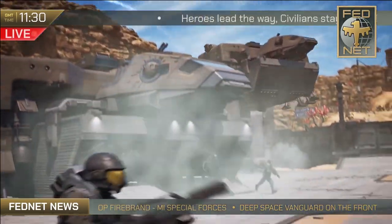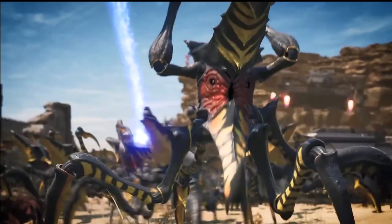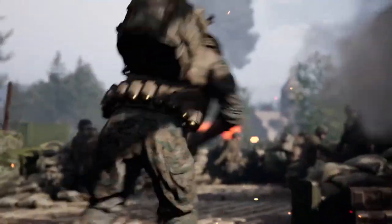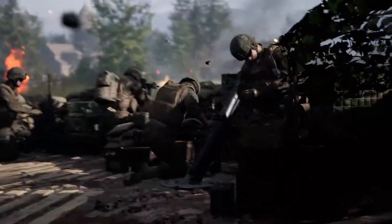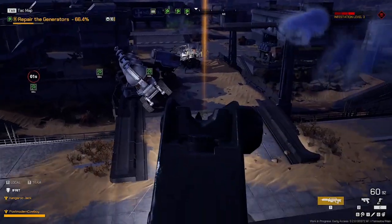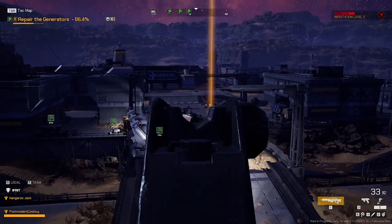Extermination slams down into Early Access with all the sound and fury of a dropship full of Rico's Roughnecks. The developer is the aptly named Offworld Industries, creator of legendary first-person milsim shooter Squad and publisher of Postscriptum, a World War II shooter in the same style. Extermination brings something absolutely and fantastically new to the table, created in partnership with Sony TriStar, the studio behind the eponymous Verhoeven film.